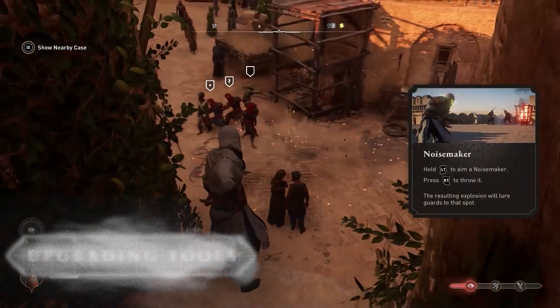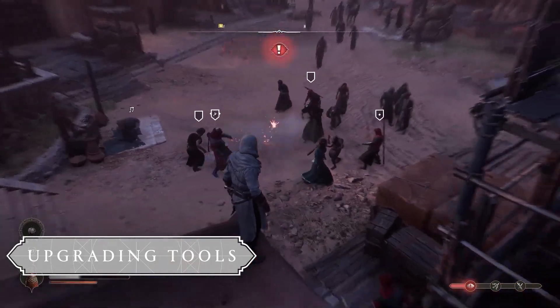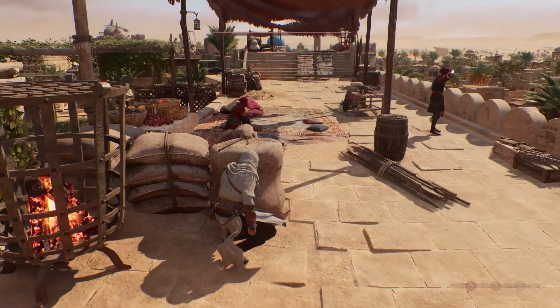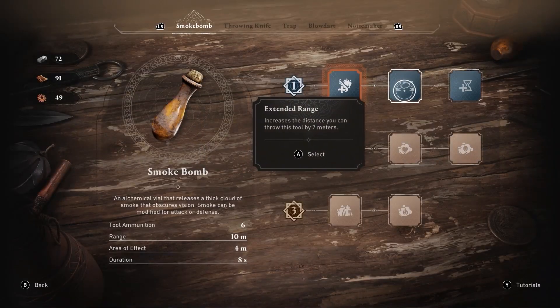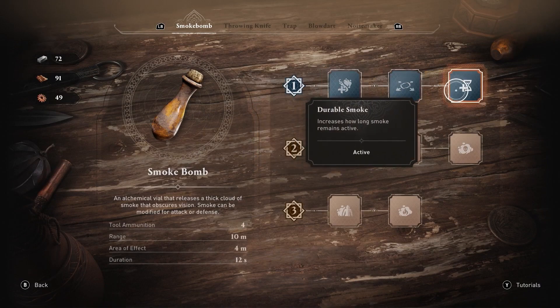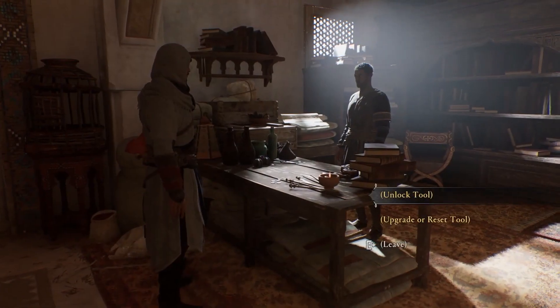During your playthrough, you will have the ability to upgrade each Assassin tool and change their behaviour to better suit your playstyle. For example, if you need more time to assassinate your enemies, try upgrading the Smoke Bomb to Tier 1 to increase the smoke's duration. To upgrade a tool, visit one of the Banu Musa Brothers at a Hidden Ones Bureau.